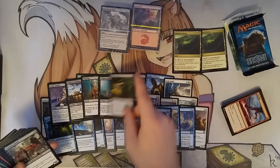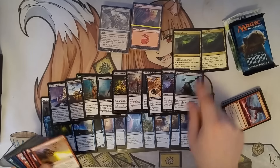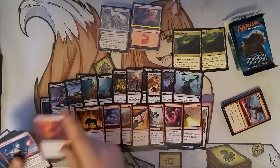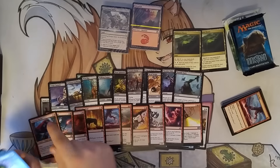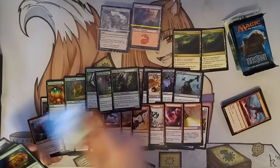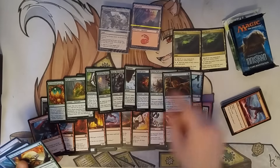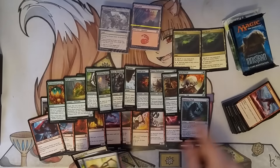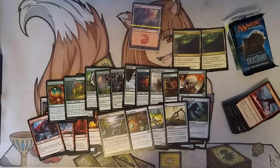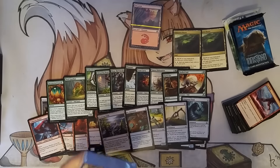It builds up to having multiple copies of things to play — we got a second Zulaport Cutthroat, and a Lightning Axe, that's fancy. Overall, I feel like the uncommons right now are worth less money than they were the last time I reviewed a Deck Builder's Toolkit, which makes these a little bit worse. But I'd say we still have a pretty healthy amount of cards to build a beginning standard deck, or even just playing casual.